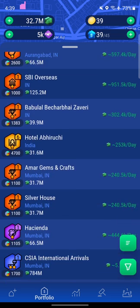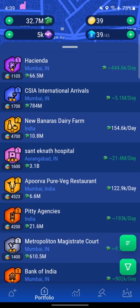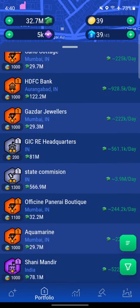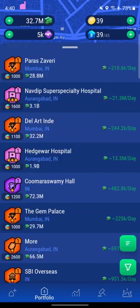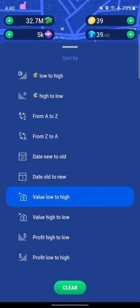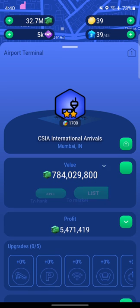The best option is to flip CSIA International Arrivals at $7.84 million, and combine it with the $610 million property. Sorting properties by value high to low, $7.84 million plus $610 million should give us around $1,400 million total, with a 4% reduction bringing it to roughly $1,300 million. We also have $32 million already in our bank, so that should be enough to buy the radio station.